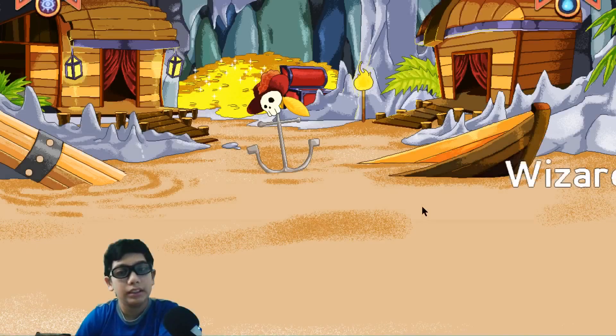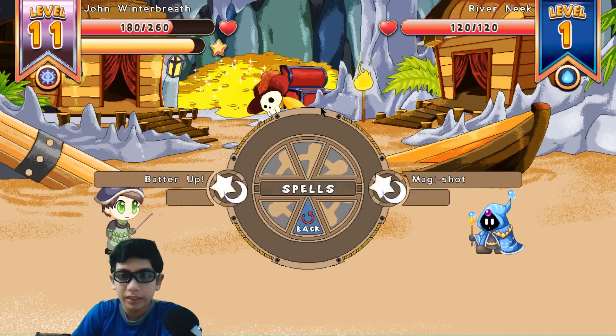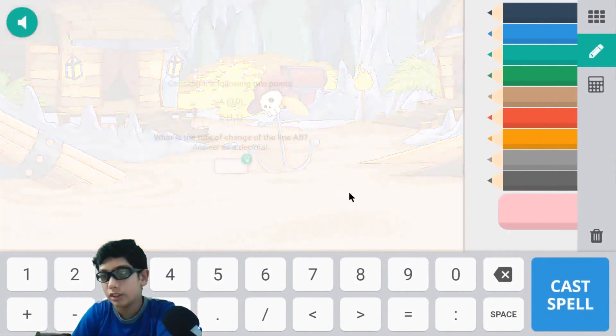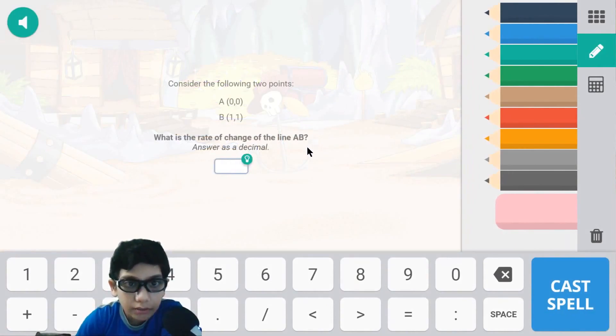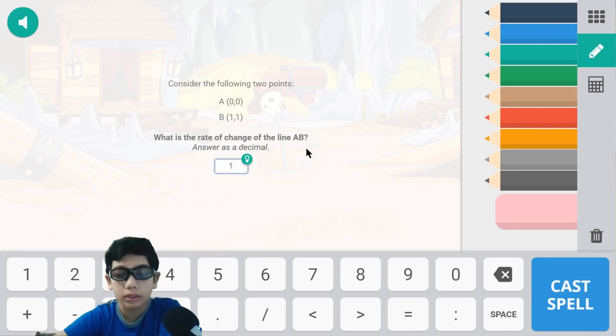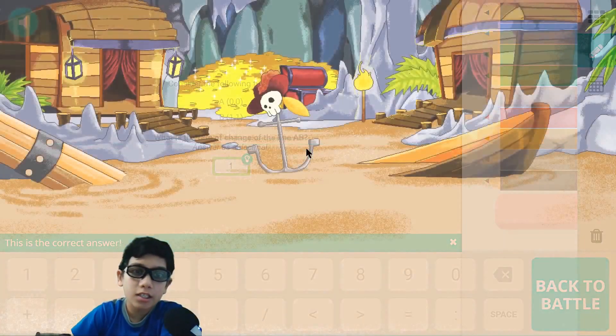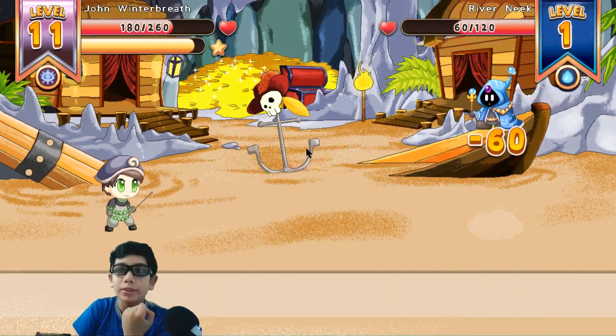Now give me a gift! Looks like I'm fighting the river knee first thing first. What is the difference between A and B? The difference between A and B is one, because B increases by a whole number — so it is one. Correct! Two, and how much damage do we do?